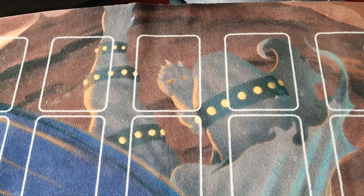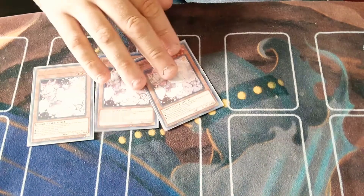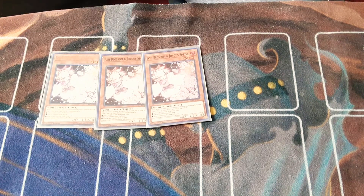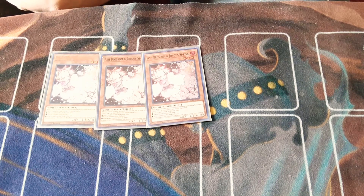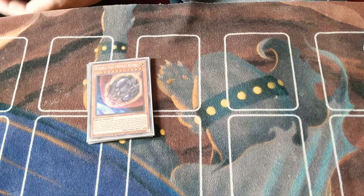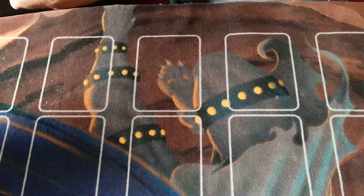Moving on to the hand traps: Triple Ash Blossom — this will probably be changed depending on how often I see Numerons. I haven't gone to Locals in a month, and I know everyone in the Facebook chat has talked about Numerons, so I may replace this with Ghost Ogre. Then a single copy of Nibiru — one comes in handy, and the other two are in the side deck. That completes it for our monster lineup.